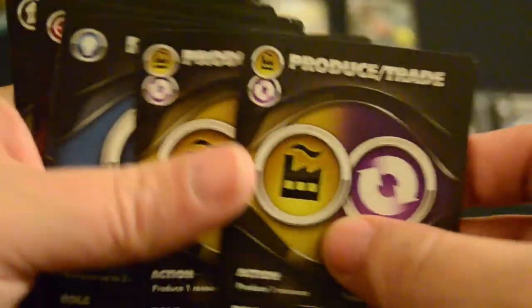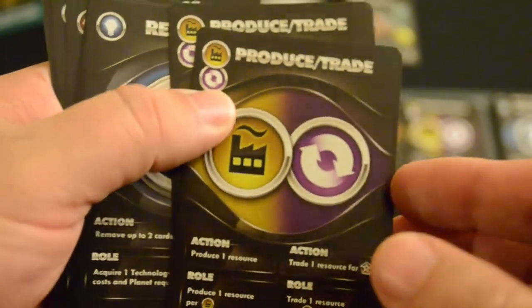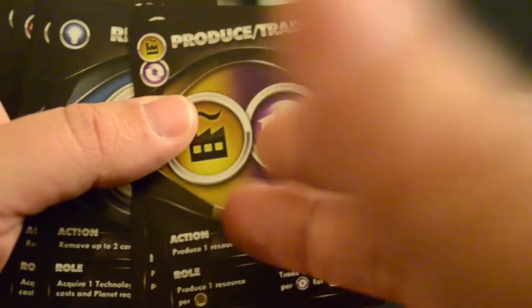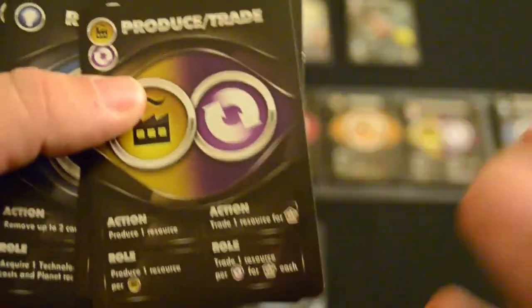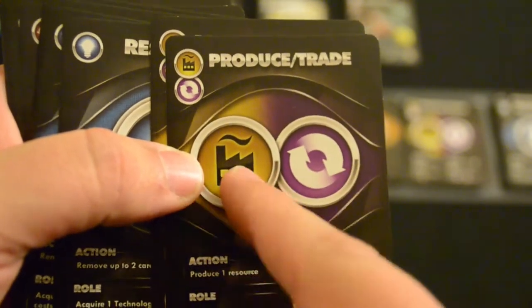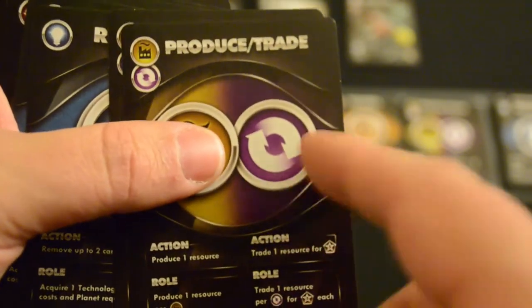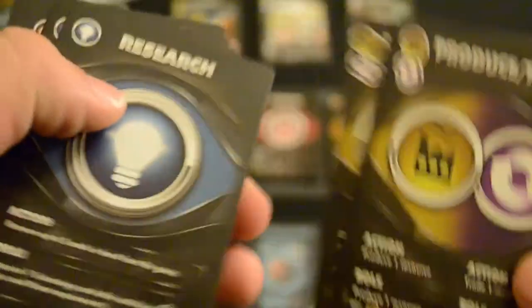The next actions are Produce and Trade. Some planets will have a resource symbol represented by a color — fertile planets will have wheat or water, metallic planets have metal, technology planets sometimes have gases. You can produce those resources and then Trade lets you trade those resources for victory tokens, which is a good way to score throughout the game.